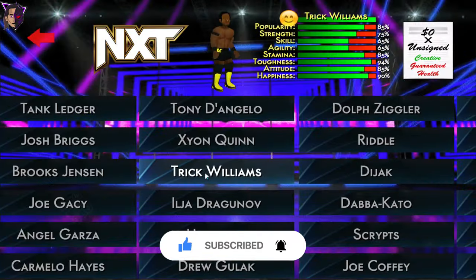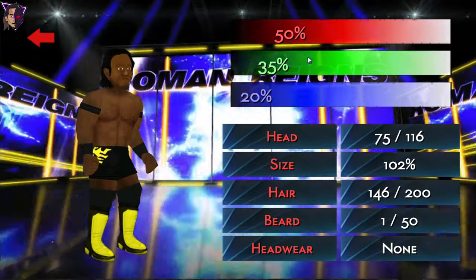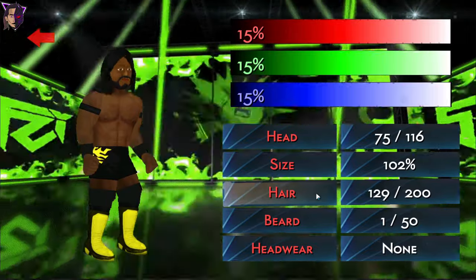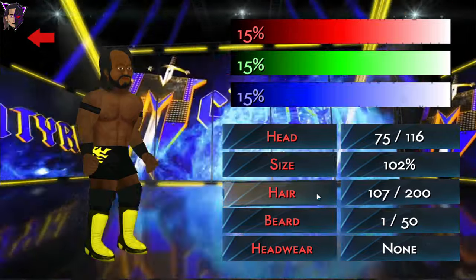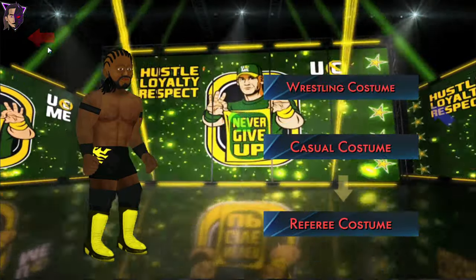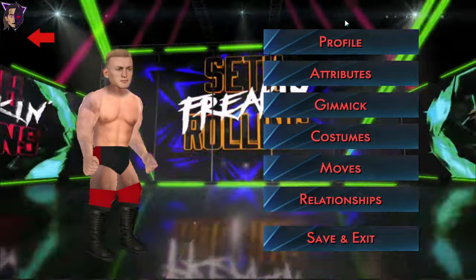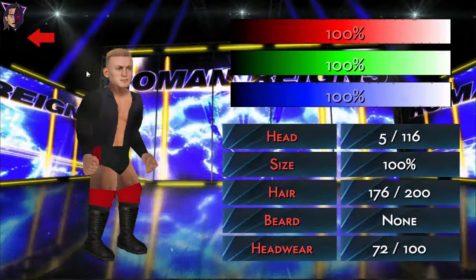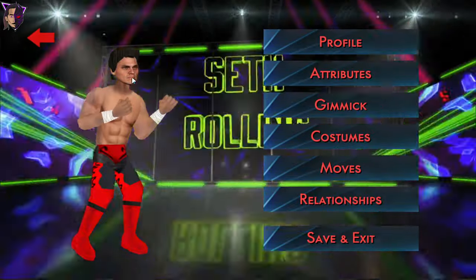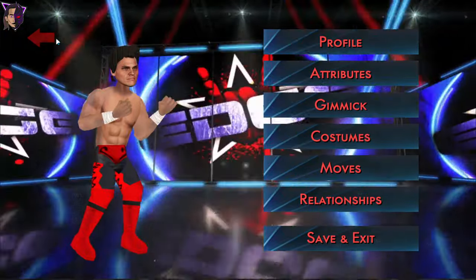And next is Trick Williams. Trick Williams kind of has a braided hair, so let's give him a braided hairstyle like this one — looks nice. And Ilia Dragunov with his attire looks perfect. Umberto Carillo looks fine.